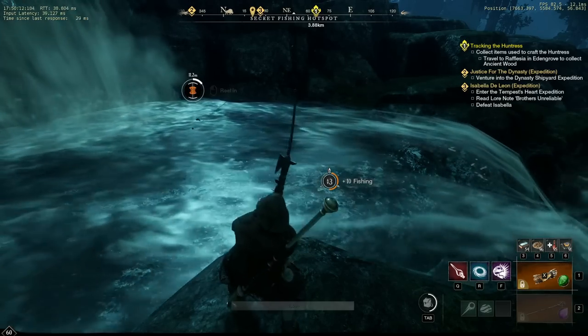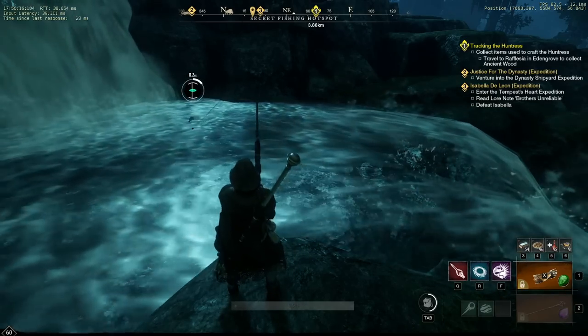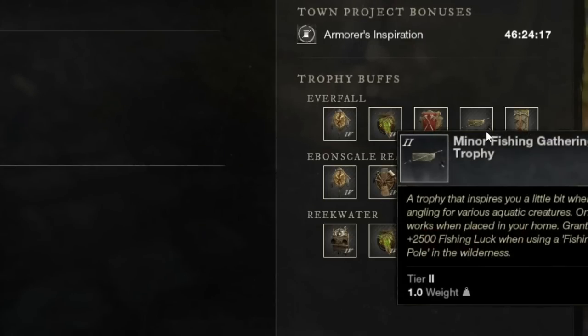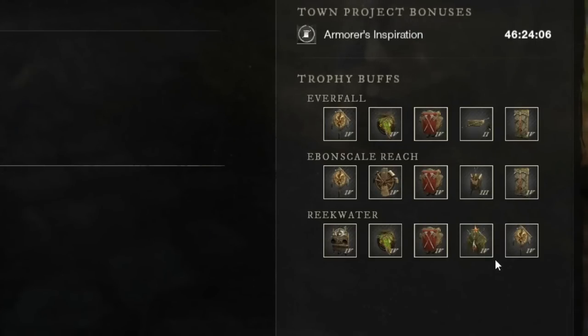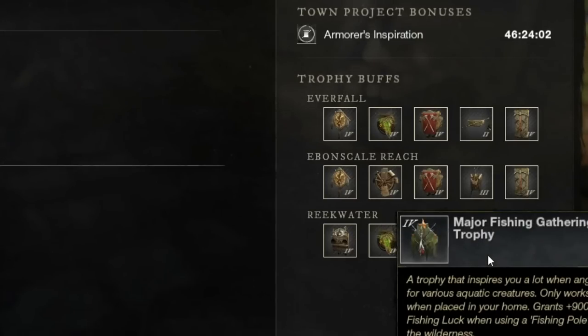This build seems to have a massive effect on what you catch, and it made my fishing today pretty crazy. So first, I placed one major trophy in my house in Reekwater, one basic trophy in my house in Evanscale Reach, and one minor trophy in my house in Everfall. The reason I did this was because each trophy is different, and because New World Database says fishing trophies only stack to one unique, I wanted to see if having one of each type might allow them to stack the bonuses.